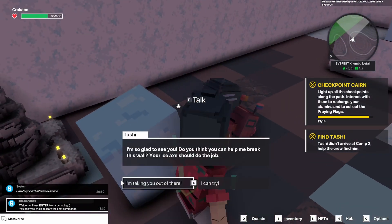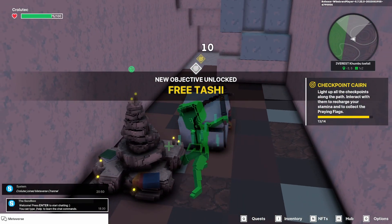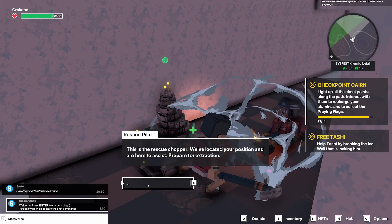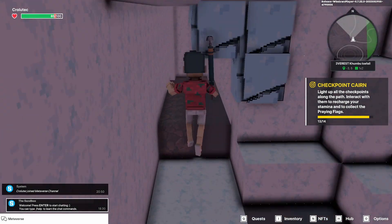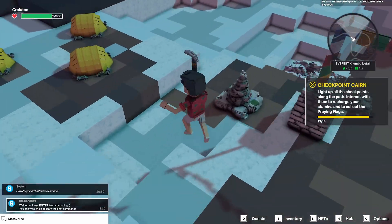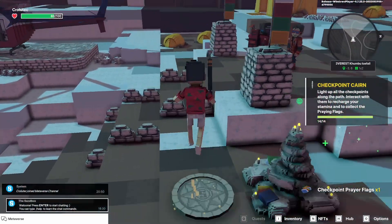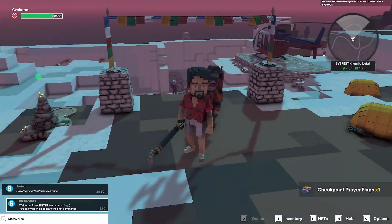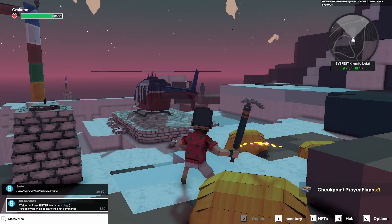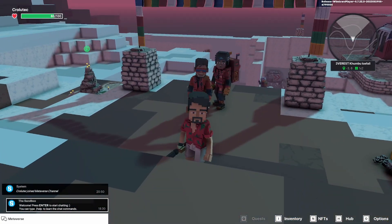That's where he is. Talk to the guy, and then you're going to break the ice block there. Let's make it back up. I just realized that I forgot to grab this checkpoint — that's the last one we need for the quest. Ideally you want to grab it before you go down there, because it's a pain to get back up. Now what you want to do is restart the experience.